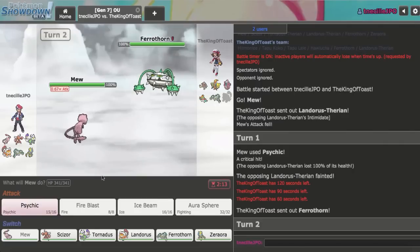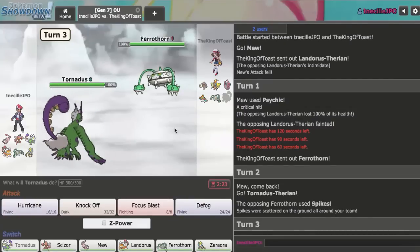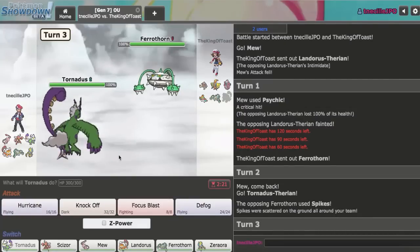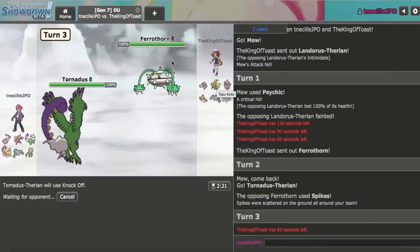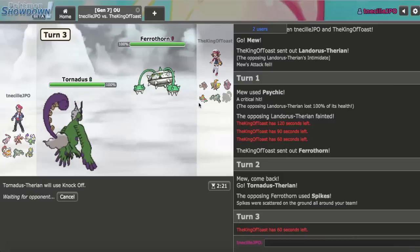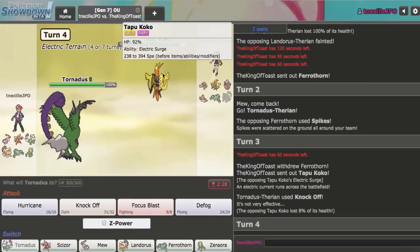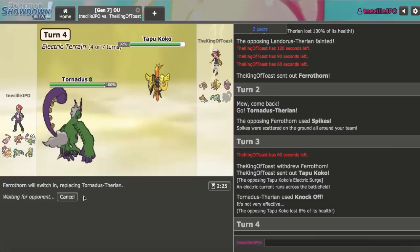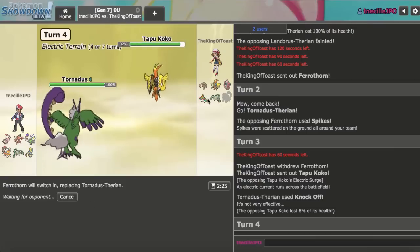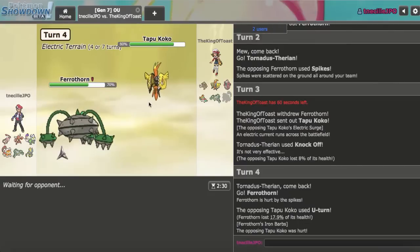Ferrothorn decided to come out here. I'll go Tornadus on this as they go right for a Spike — not that big of a deal. What I want to do is go for a Knock Off in case they go Koko, so I can knock off the Light Clay, and that could be very valuable. The Phytanium Z is not going to OHKO this Ferrothorn anyway. If they do go Koko, it's a Z Koko. What I can do now is go out into my Ferrothorn and get up my rocks.